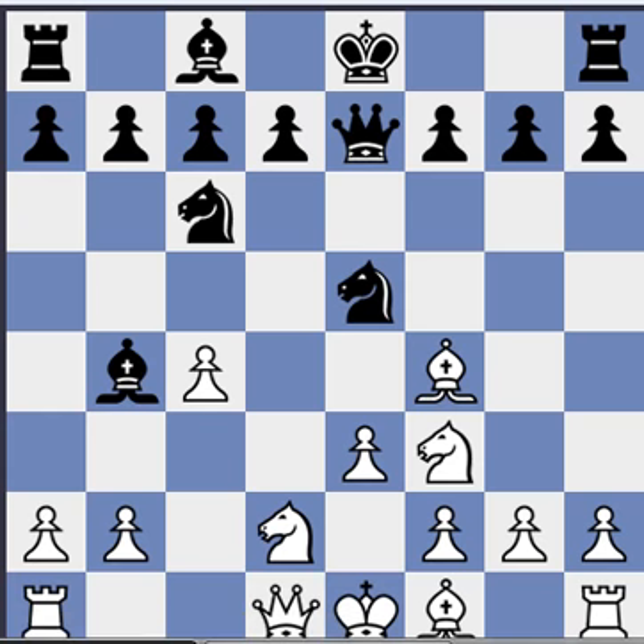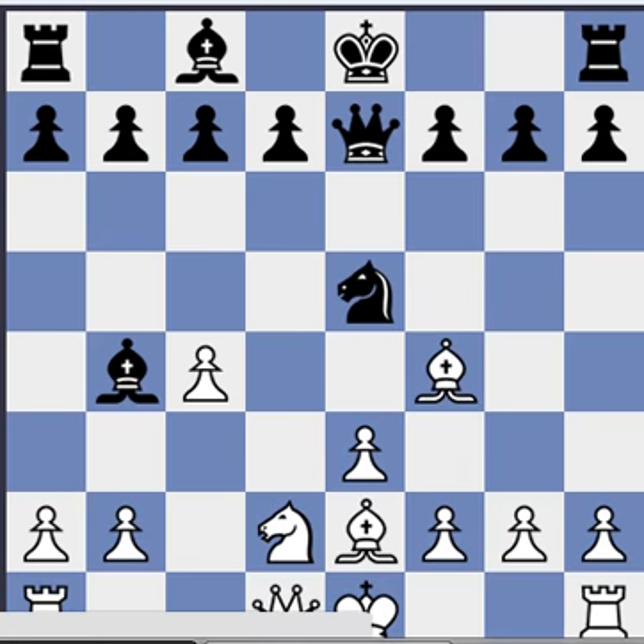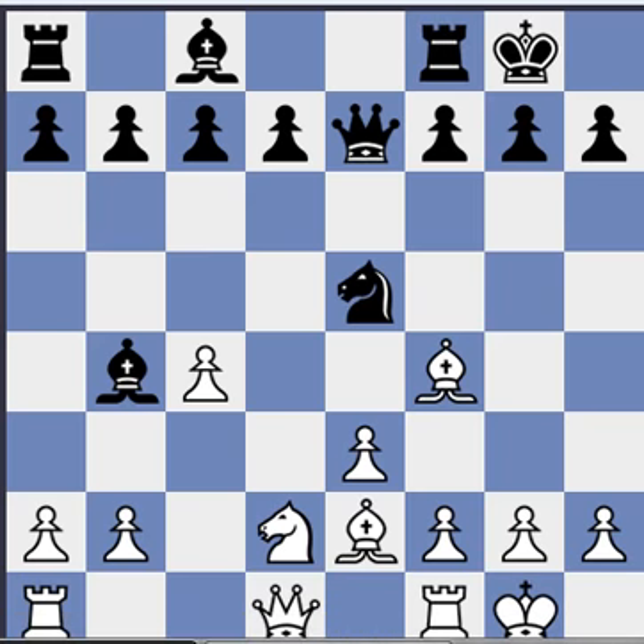Black takes the e4 pawn — there's no way that white can hold on to that pawn really in this knight g4 variation. But white can still have a good game: exchange knights here, play bishop e2, develop, castles, castles. I would play this as white rather than black. If white manages to clear the opening not falling into any traps, then he does well in this opening.